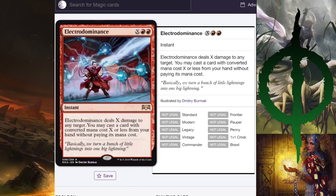Electrodominance — X red red instant, deals X damage to any target, and you may cast a card with converted mana cost X or less from your hand without paying its mana cost. I was down on it initially because we already have Banefire and Expansion/Explosion. But this means you could theoretically kill something and play Niv-Mizzet at the same time — shoot something end of turn and then draw cards. I think the power of this card is that combo, and maybe we'll see a dedicated Niv deck. In EDH it's strong as well.